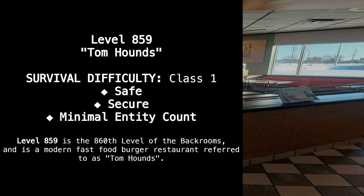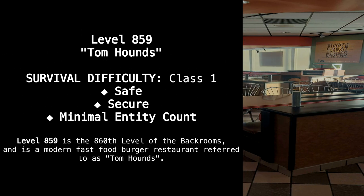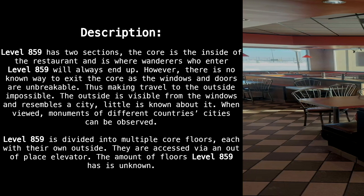Level 859 — Tom Hound's. Survival difficulty: Class One, Safe. Secure. Minimal entity count. Level 859 is the 860th level of the Backrooms and is a modern fast food burger restaurant referred to as Tom Hound's.